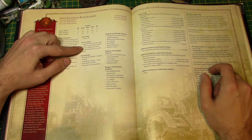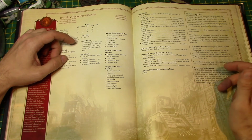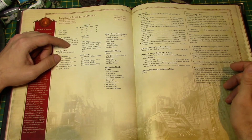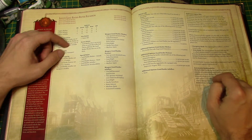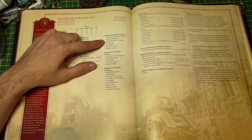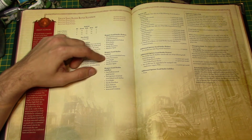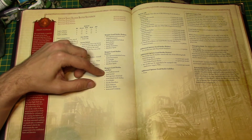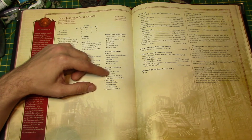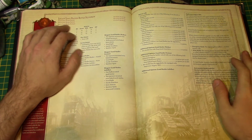Land Raiders have one access point on each side of the hull, and the Land Raider Phobos has one at the front too. Phobos is an Assault Vehicle. The Phobos comes with Twin-Linked Lascannon, hull-mounted Twin-Linked Heavy Bolter, Searchlight, Smoke Launchers, and Machine Spirit. The Proteus comes with Lascannons, Searchlight, Smoke Launchers, and Machine Spirit. The Achilles comes with a hull-mounted Quad Mortar, two sponson-mounted Twin-Linked Multi-Melters, Searchlight, Smoke Launchers, Extra Armor, Machine Spirit, and Armored Ceramite — so an Achilles is going to be a lot harder to kill.